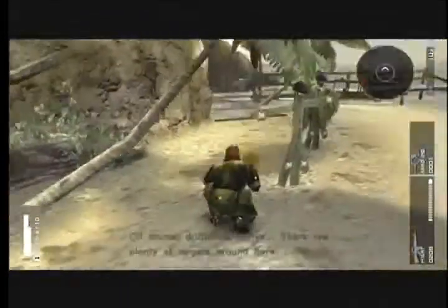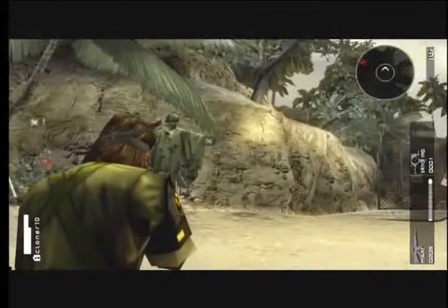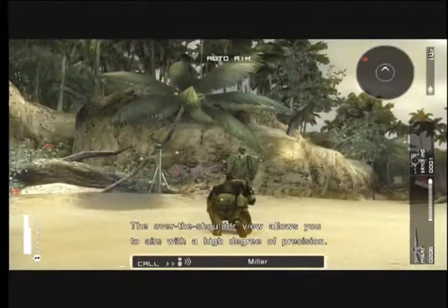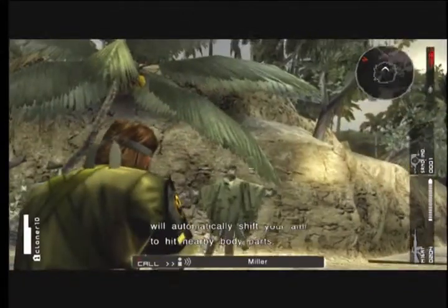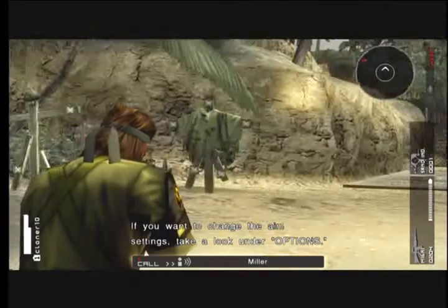Perfect. Oil drums, driftwood, buoys — there are plenty of targets around here. The over-the-shoulder view allows you to aim with a high degree of precision. Body part targeting correction will automatically shift your aim to hit nearby body parts. If you want to change the aim settings, take a look under Options.